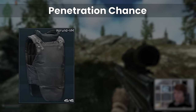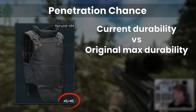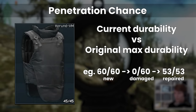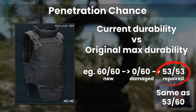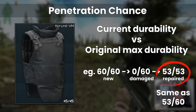In all penetration calculations, the current durability is compared to the original maximum durability, so even if an armour was repaired, say from 0 out of 60 on its first usage where you died and got it back in insurance and is repaired to 53 out of 53, this is the same as 53 out of 60 for the purposes of protection. Damaged armour is less protective even if repaired to what looks like full because it isn't at the original maximum durability.